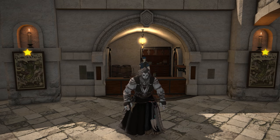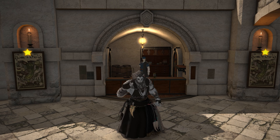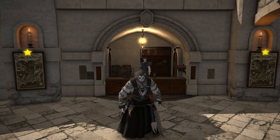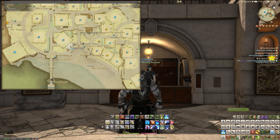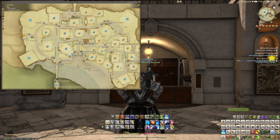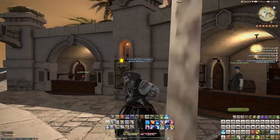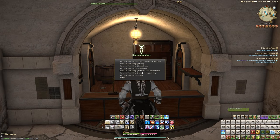Hello, Runar here, and welcome back to another housing video for Final Fantasy 14. Today we're looking at two brand new items added to housing merchants over in the housing districts. We are in Limsa Lominsa's Mist at Seagaze Markets — basically any of the housing areas will have a group of vendors like this, and you can go to any housing merchant in the game to get these items.